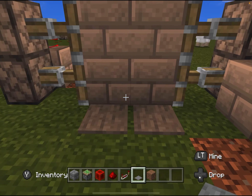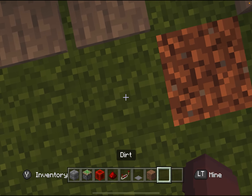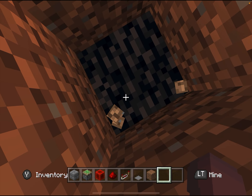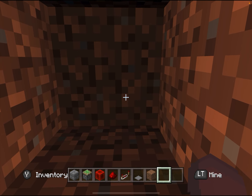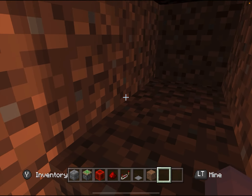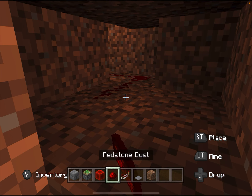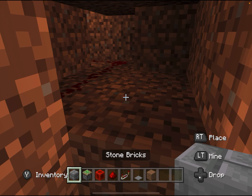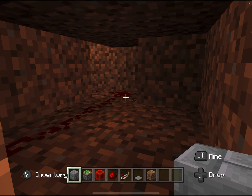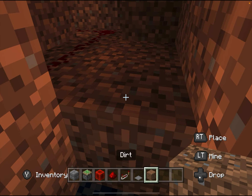Next we're going to make it so that this side opens up. As you can see it's not right now. We're going to dig down — I'm going down to bedrock level because this is a flat world, but you just need to dig down three blocks and make sure that it connects to the other one. If you're wondering what this circuit is, it's basically the other pressure plate circuit from the other side, so you have to make sure that they're connecting.